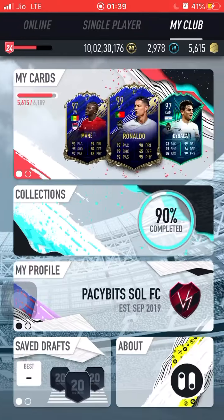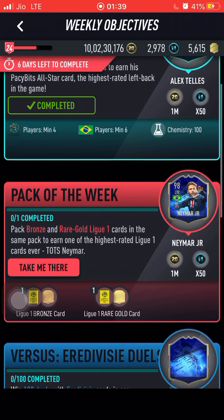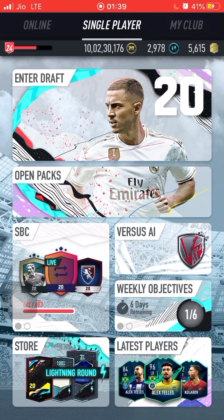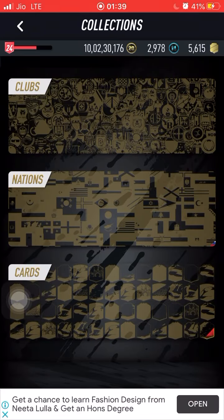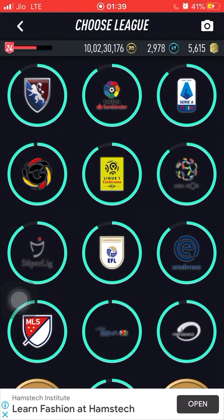Welcome back to another weekly objectives video. In this video we're going to be talking about which packs we can open to get the Team of the Season Neymar — or Team of the Season So Far Neymar. Either way, we're going to get a 98-rated TOTS Neymar for packing a Liga rare bronze card and a Liga rare gold card in the same pack.